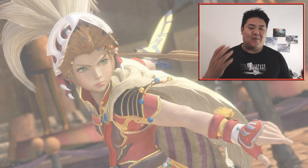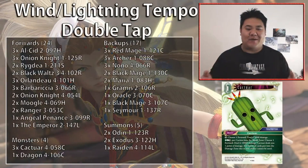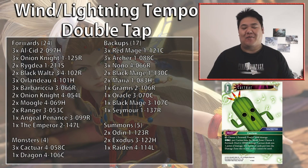Hi guys, Grandjay here and welcome to another one of our deck tutorial series. Today's video I'm going to be talking about the Wind Lightning Tempo deck — I call it Double Tap. This deck is all about having two-card combinations to remove your opponent's forwards and then gaining really strong, fast tempo aggressive value from them.